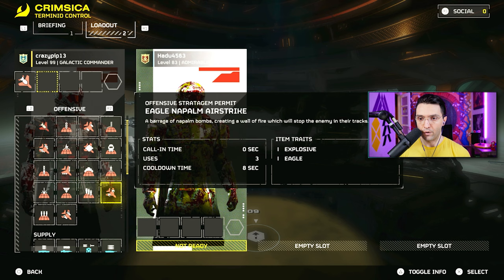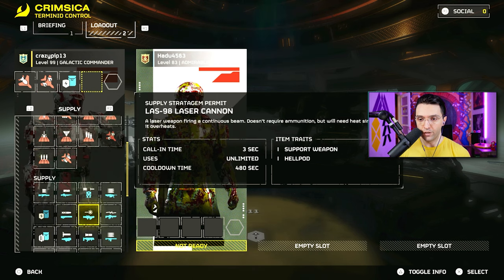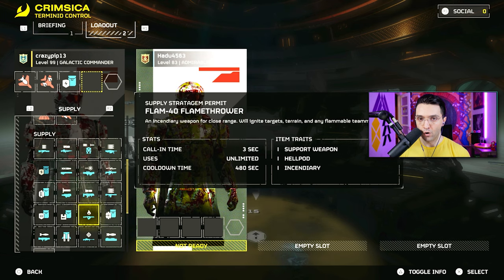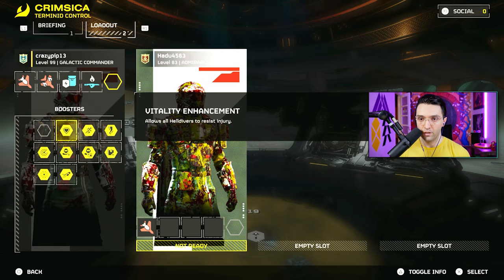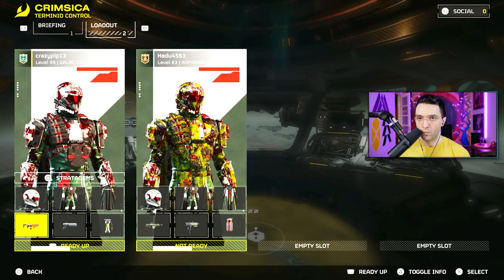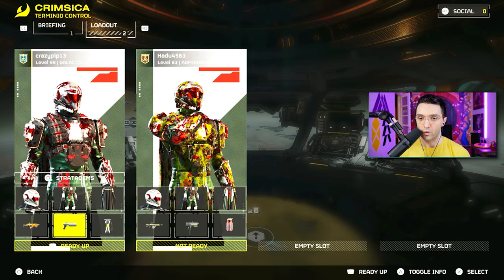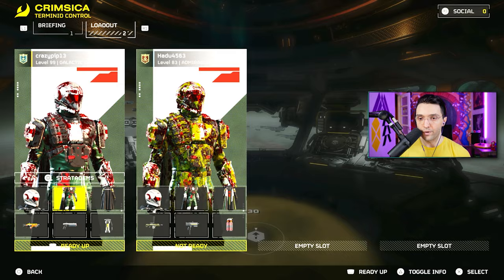For loadout: 500kg, napalm, shield. Since we have the grenade pistol now, I'm not going to be picking up the grenade launcher for Blitz missions anymore — that's usually what I used to run before. I'm going to grab the stamina booster and run the incendiary shotgun in combination with the grenade pistol. It's a great combo — you get amazing crowd clear and then close-range buckle kills with the pistol. Obviously stun grenades and six stims on the light armor.